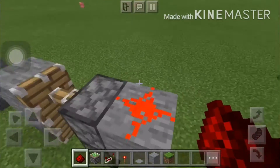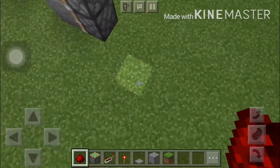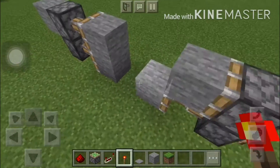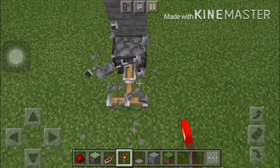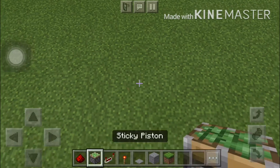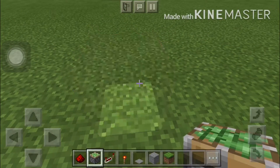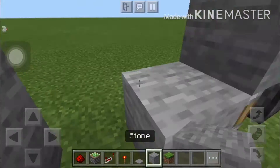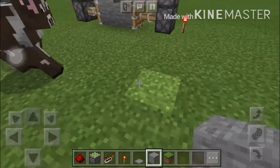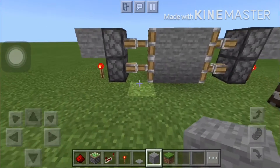You don't have to put redstone there if you don't want to. Now do this side — boom. Okay, that's too far. Let's make it a little bit closer, like this. Do the same thing on each side, like that. Which is so cool.